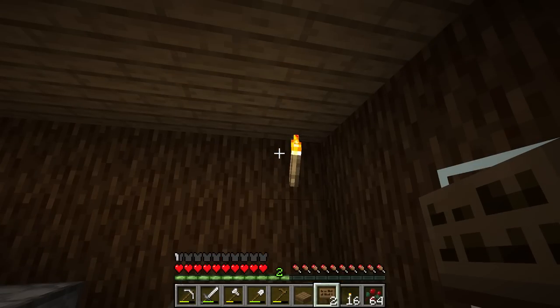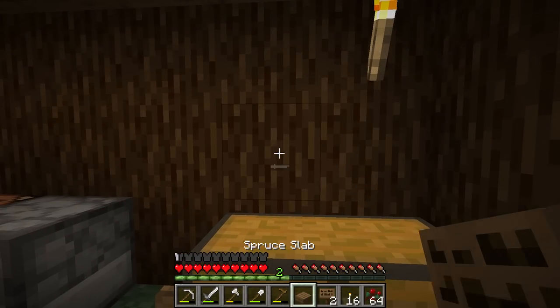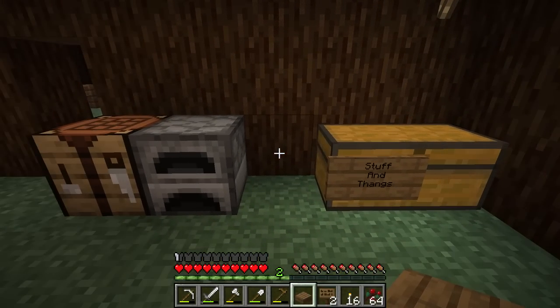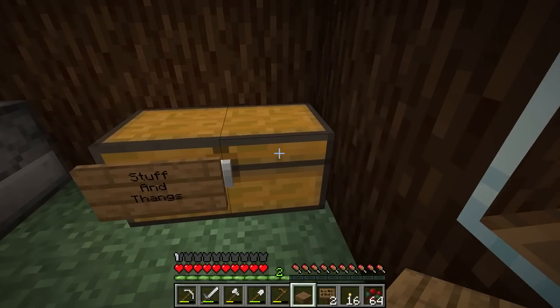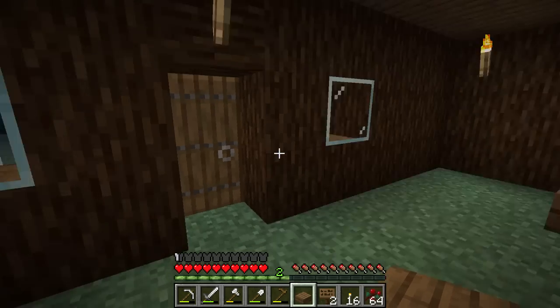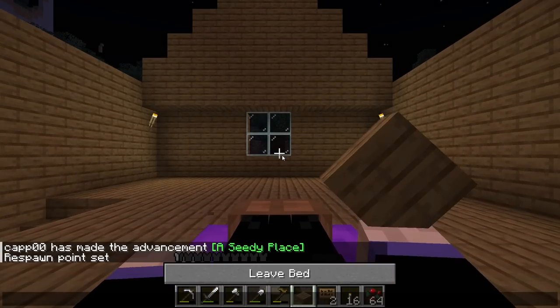The only challenge with where my stuff is right now is I can't open the chest if I put anything above it, and if I put a chest right there the ceiling is too low. So I'm going to have to go side by side with all of these. Or you can do a single chest in a checkerboard pattern because then those can open up around each other. I don't know — I'm not sure how I'm going to do that yet. Okay, let's sleep so we can get to the next day and have daylight.